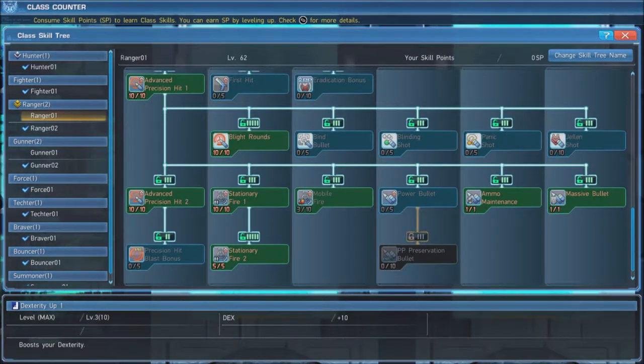Next, max out Stationary Fire 1 and 2, which will allow us to deal 240% more damage when attacking enemies while standing still. This is most seen when using a launcher. Next is Mobile Fire, which boosts the damage you deal when shooting while in motion.